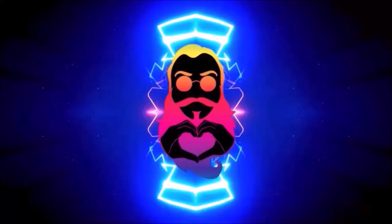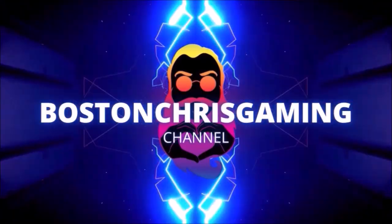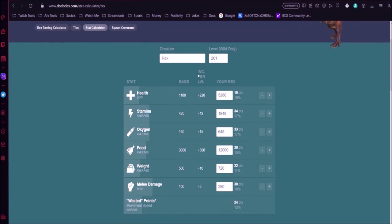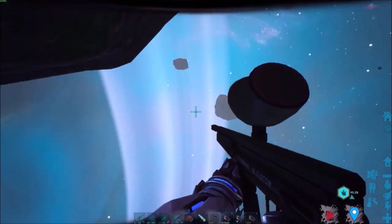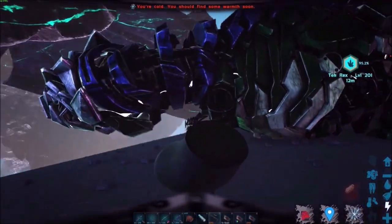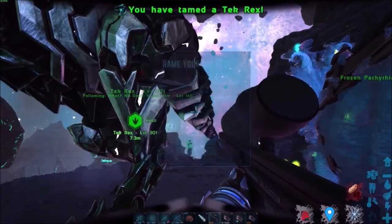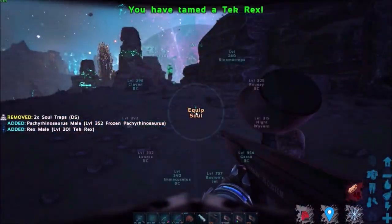When you put in the stats it shows how many points are in melee — obviously the higher the stats the better. The pre-tame stat is useful because you'll see how many stat points the creature has before taming. On an official 150 server you'll get 74 levels randomly distributed through the seven different stats. One of those is movement speed, which is essentially a wasted stat since it doesn't actually help the creature.